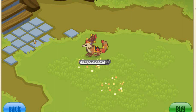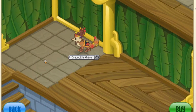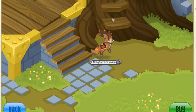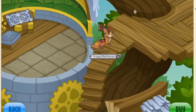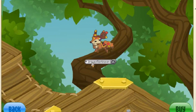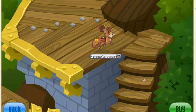Animal Jam has brought back Graham's Observatory. For those of you that don't already know what the den looks like, I did do a den tour on it, so feel free to check that out. It's a fairly big den and I believe it only costs seven diamonds. I really like to decorate this den because there's just so much space — you can even run up the tree branches. I would totally recommend buying this den, 100%.